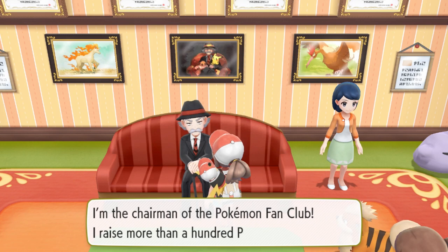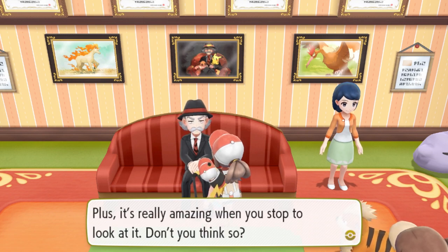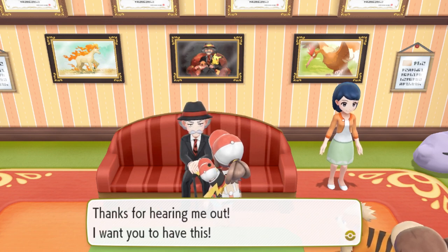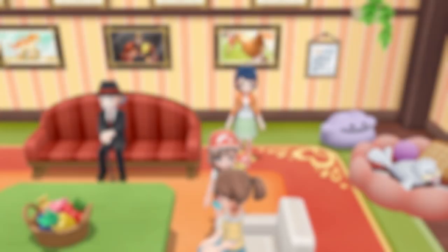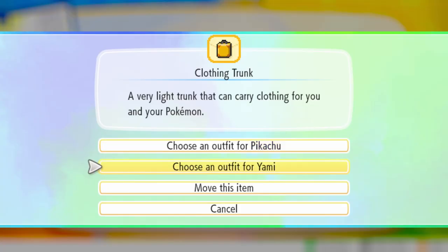This is where the game actually rewards you for talking to everybody that you possibly can, because a lot of people randomly give you clothing. The first clothing set you can get is actually the Pikachu or the Eevee set in the Pokemon Fan Club — you see me get that here. And when you want to change clothes, it's as simple as going into the in-game menu, heading into your clothing trunk, and choosing to switch the clothing of either Pikachu or yourself.